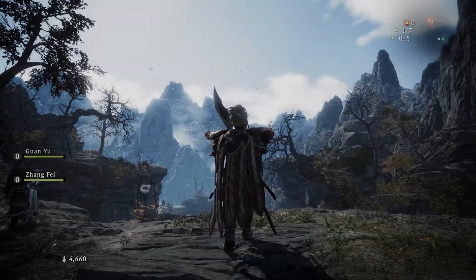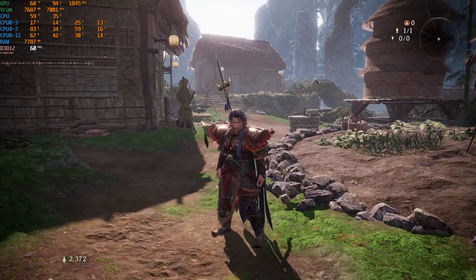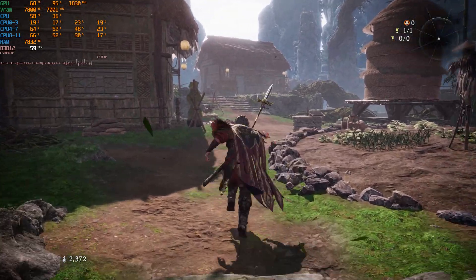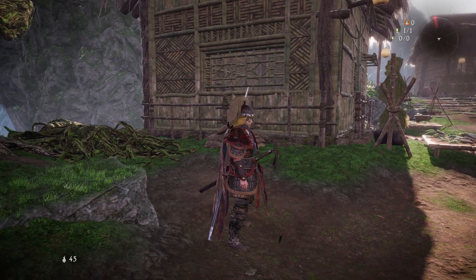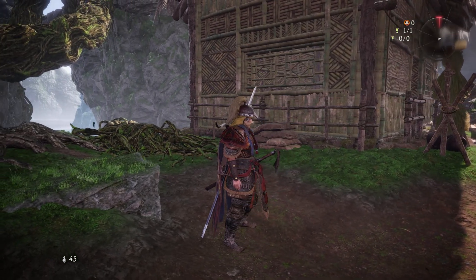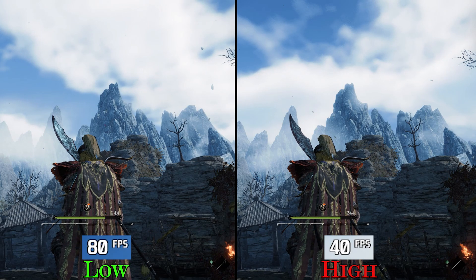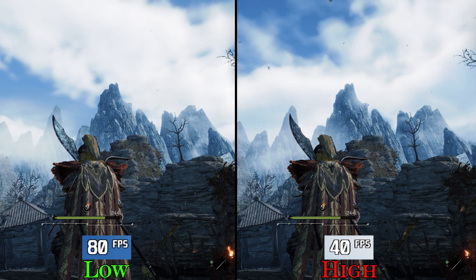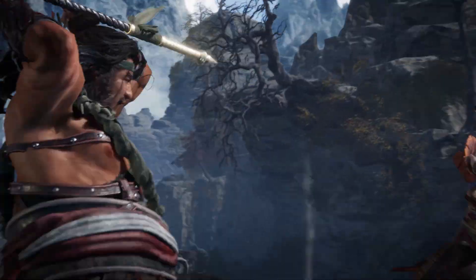Technically, the game seems to be built using the same in-house engine as the Nioh games, and unfortunately, as usual from Team Ninja, the PC port is really bad. The game suffers from a lot of technical and visual problems, so today we will examine these problems and dive deeper into the graphics settings to see how each one impacts the visuals and performance.